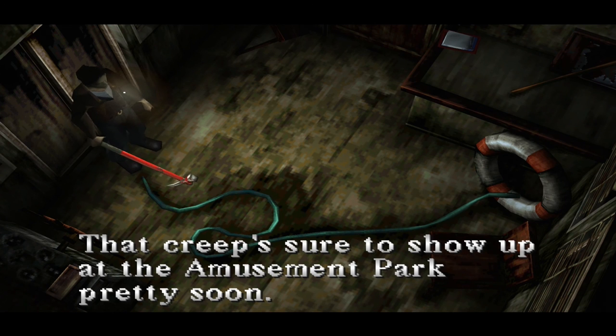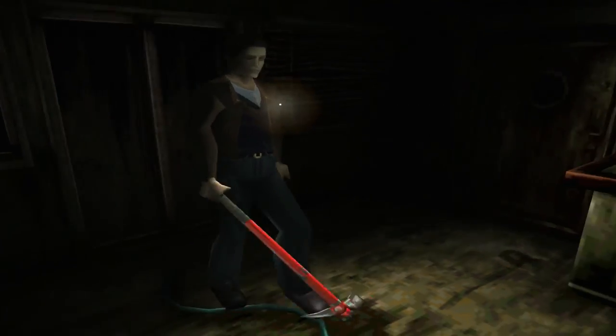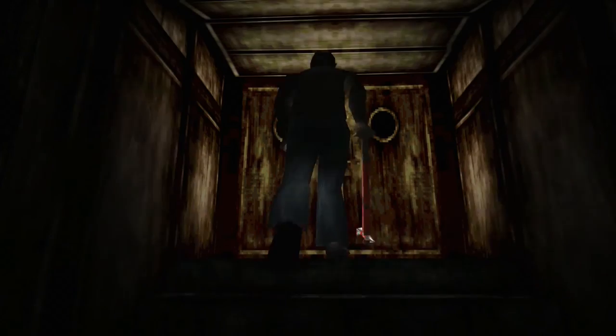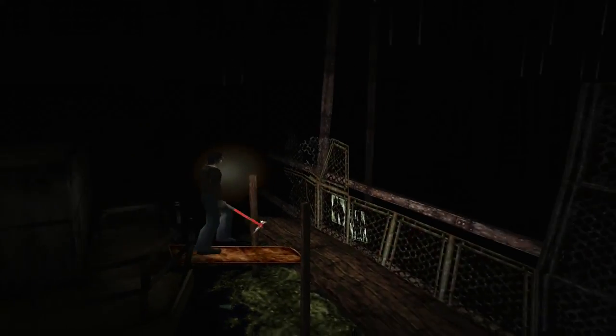That creep's sure to show up at the amusement park pretty soon — let me be on time. Harry, when you say 'that creep,' it's really hard to tell whether you're talking about Kaufman, Dahlia, or Alessa. With the end of the side quest, I really am back to not quite knowing what to do. The lighthouse is blocked off. There's a big red arrow towards the left side of West Sanford Street, so I'll work my way backwards and head that way.